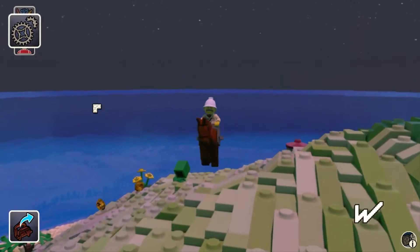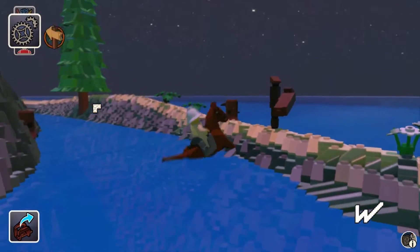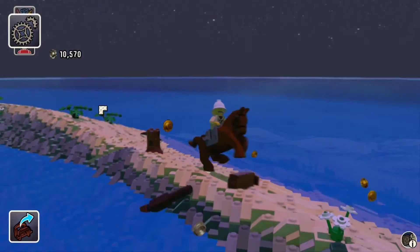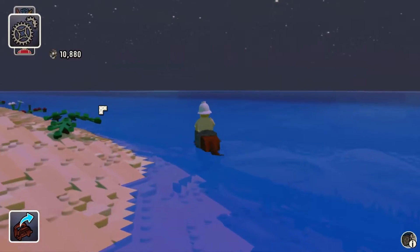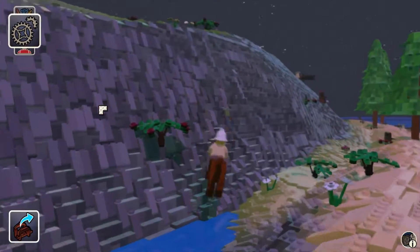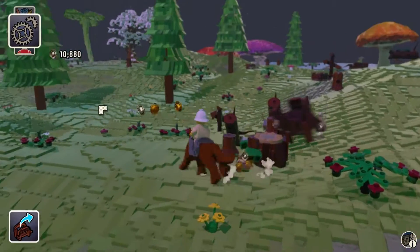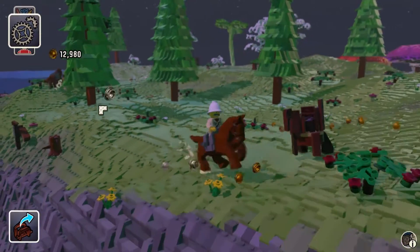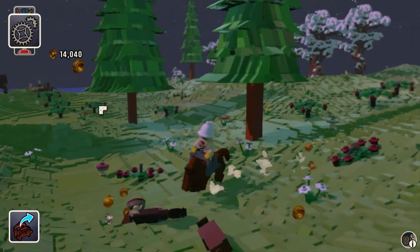I bet the horse can't double jump. Found a sign - it's an interesting looking sign. I do like this game, it seems pretty fun. It's on Steam so if you want to go ahead and play it, check it out on Steam. It's pretty simple to get money - you can pretty much knock down almost everything and get money for it.